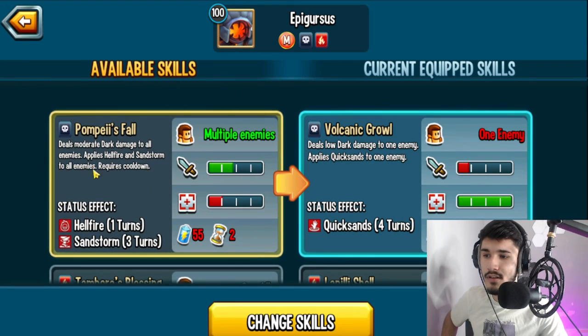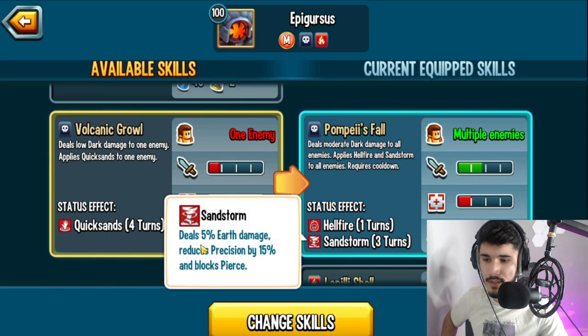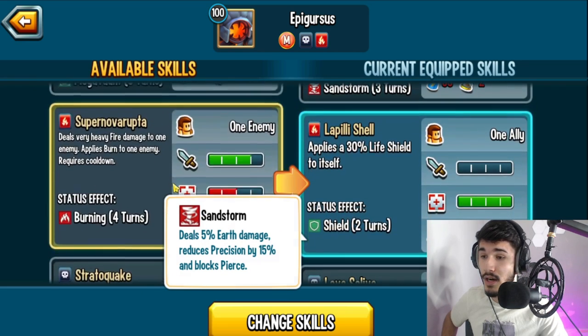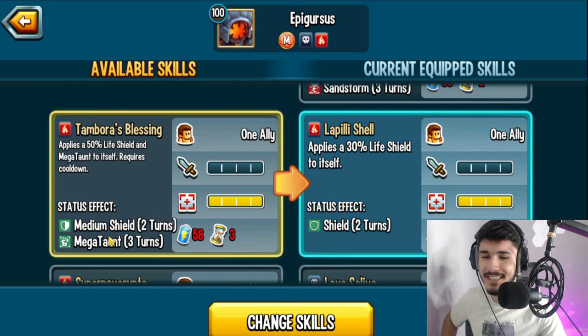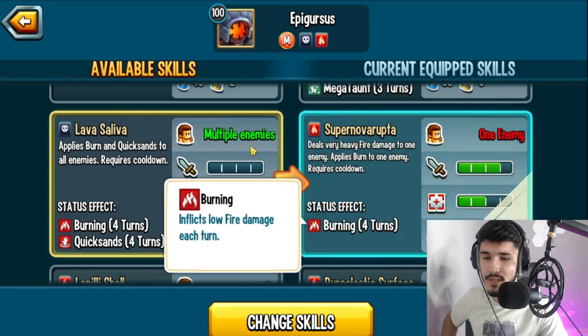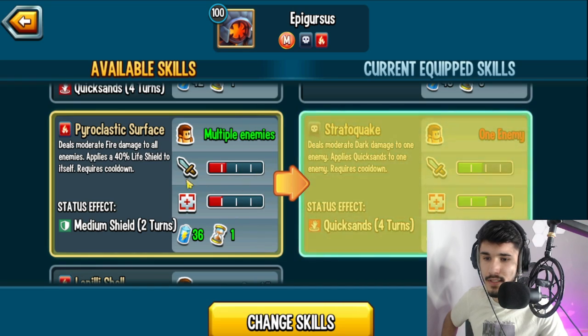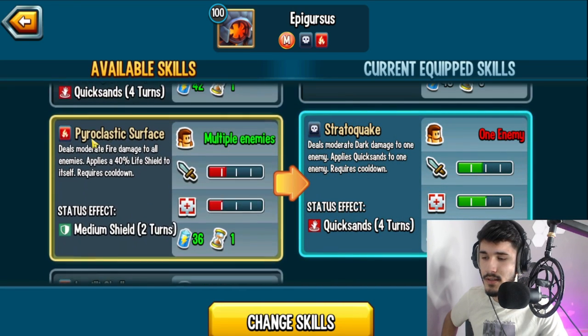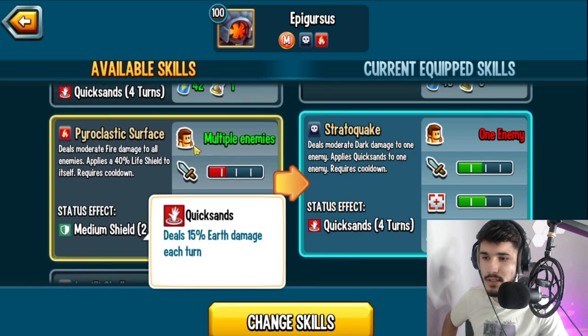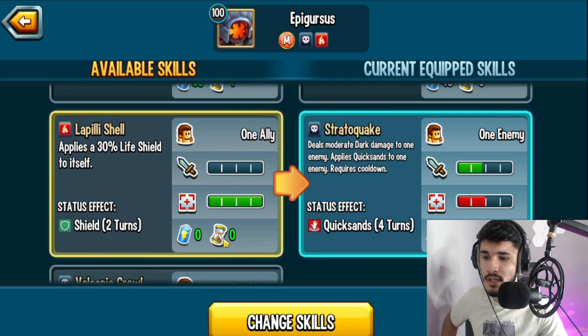We have a fall skill which is an AOE hellfire and sandstorm to all enemies. Sandstorm deals 5% earth damage, reduces precision by 15%, and blocks pierce — having access to that is actually pretty good. We also have mega taunt and shield — I recommend running that. There's a heavy fire damage skill to one enemy, quicksand for moderate direct damage to an enemy, and a skill that deals no damage but comes with two tortures that will deal damage later on.